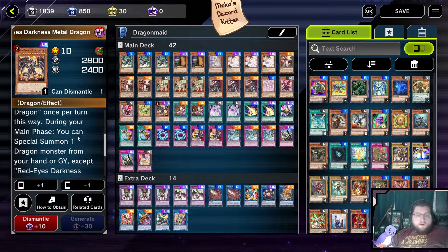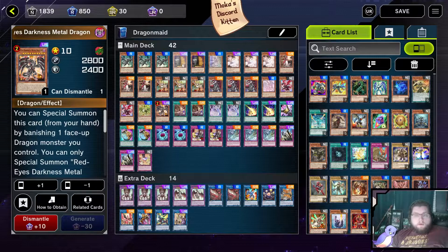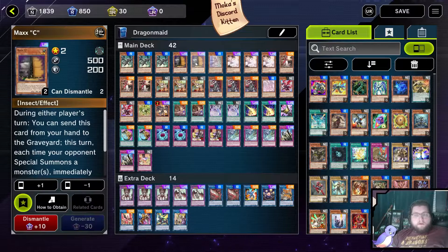Then using our Link to get into Red Eyes, and then Red Eyes can get us going with some of our other Dragon Maids that we can hopefully get into the graveyard at that point. Maxx C, Ash Blossom, Master Dual Attacks. We're only playing two Maxx C though, because I find it more better off — the deck only has two instead of three. You can easily bump it up to three if you wish.